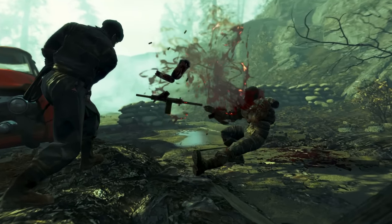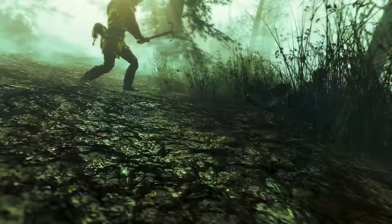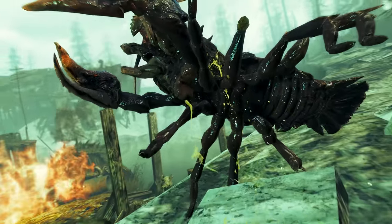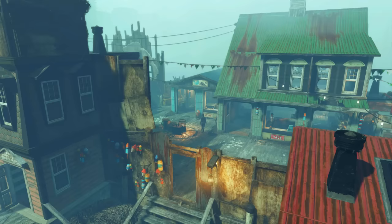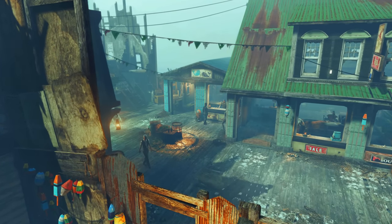Welcome back, ladies and gentlemen, to Fallout 4's DLC, Far Harbor. This video is going to be a guide in which I will show you how to acquire the unique pole hook called the Fish Catcher. To acquire this weapon, you will need the Far Harbor DLC installed.